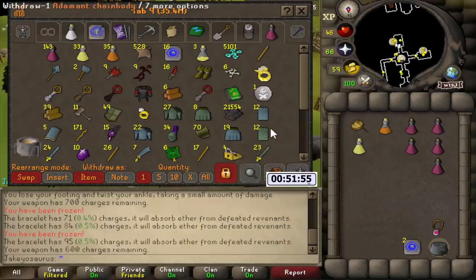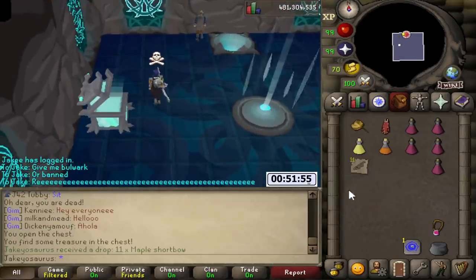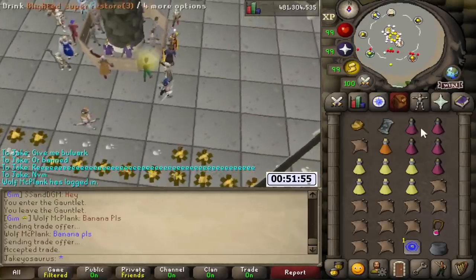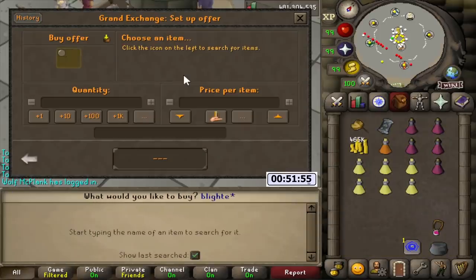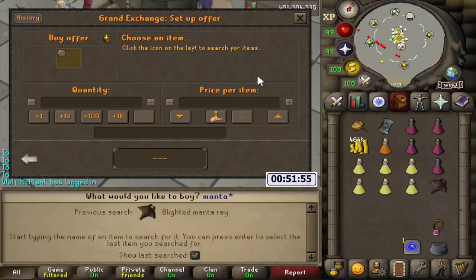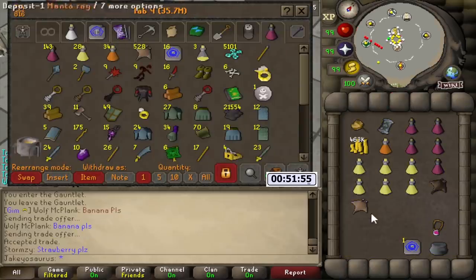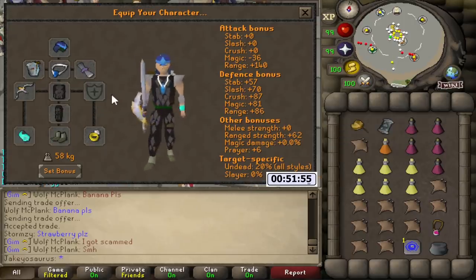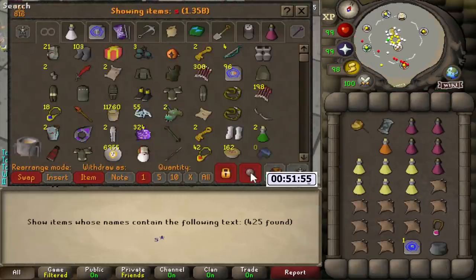But that assumes you don't get PKed. I just wanted to unskull. Wow, 11 maple shortbows - delicious. Aren't the blighted ones cheaper? Blighted manta rays? Yeah, let me buy some blighted manta rays. 1.1k - they're more expensive. Normal manta rays are 1.1k, these are 1.2k. Normal manta rays are legit. We're gonna protect the crawl's bow, the salve amulet, the bulwark, and the Ava's assembler. Ava's assembler gives a little bit more damage. I'll drink a stamina potion before I go.